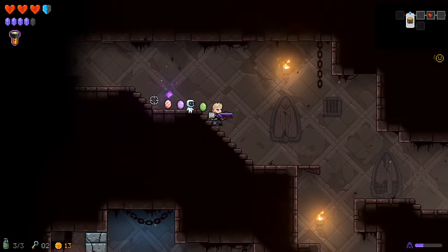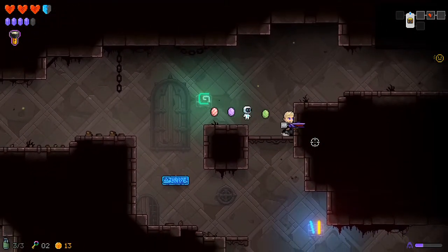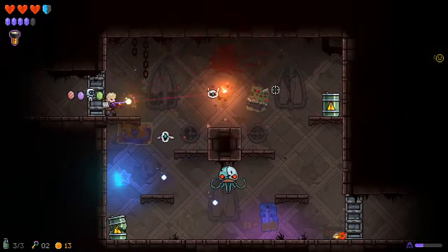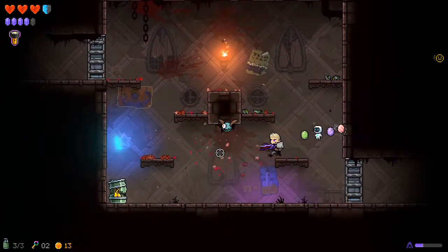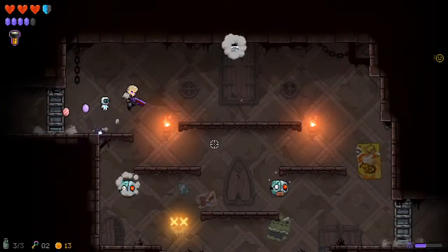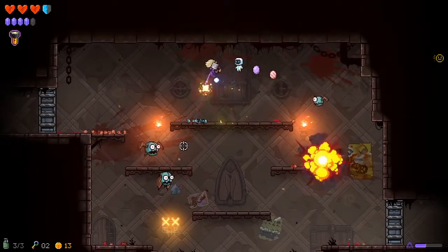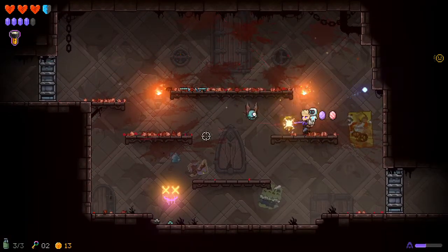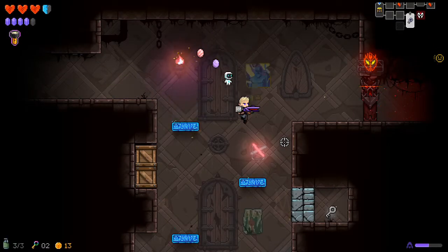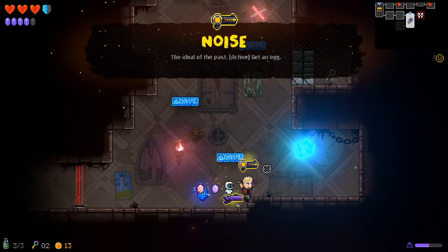That gives us some wisdom. The wisdom and violence mechanic — I'm not exactly sure how they work; if you know, please let me know in the comments. What I do know is that if you complete a room without taking damage you gain wisdom, and if you take damage you gain violence. I believe it affects what kind of drops you get.